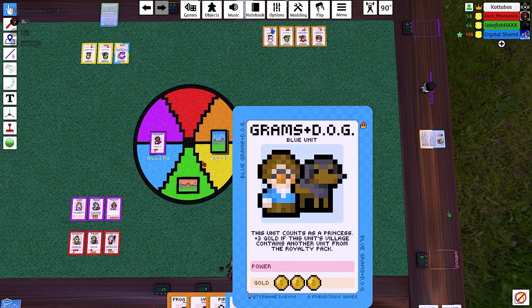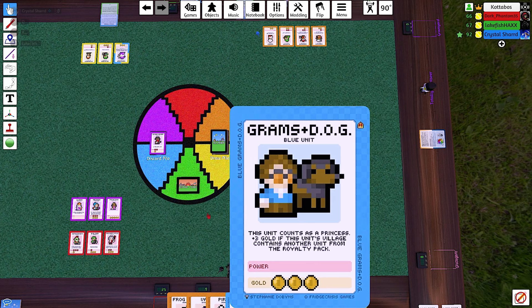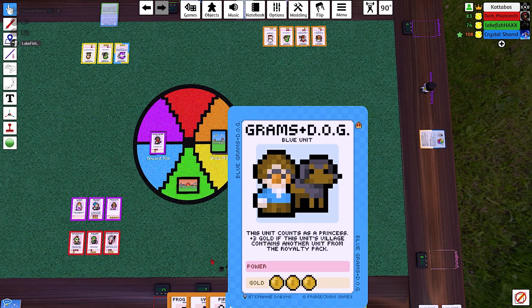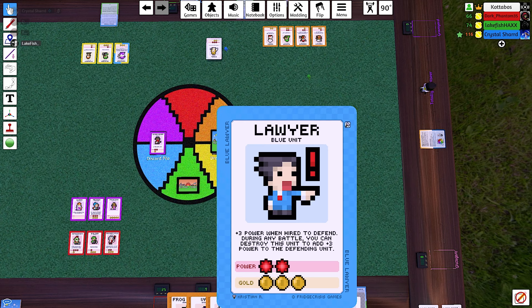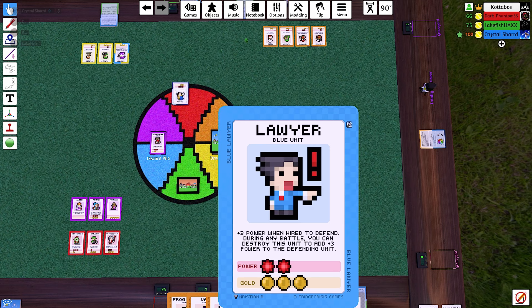Do you even have a yellow queen you can play down? No. So what was the point of that? It's fight. Why? It's fight. Fair.